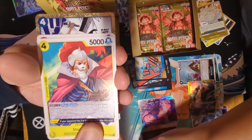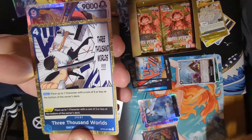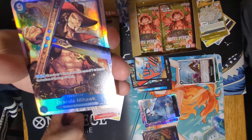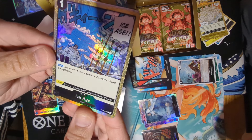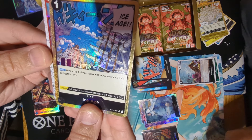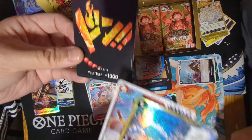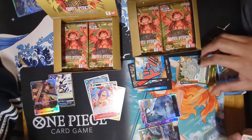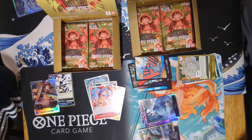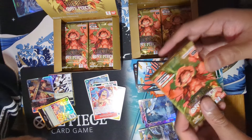Izo, Hoshi, Ivankov. Foil is Zoro. Mihawk SR. This is a textured one — Ice Age. That's new to me, a textured hit. Ivankov and then Ace. Alright, so it's just a textured hit — which I don't consider a hit — but we'll take it. Next pack for me.